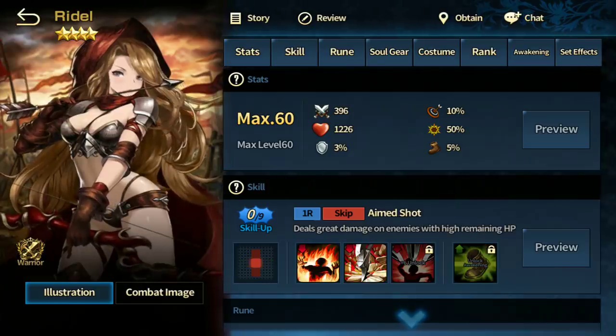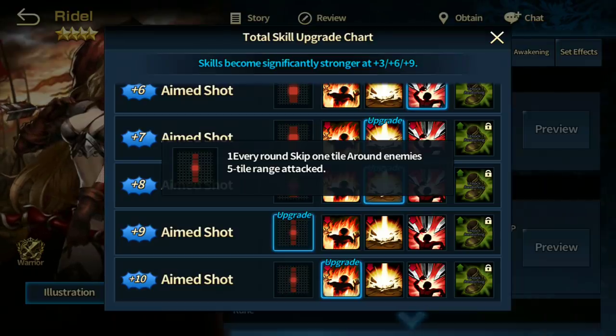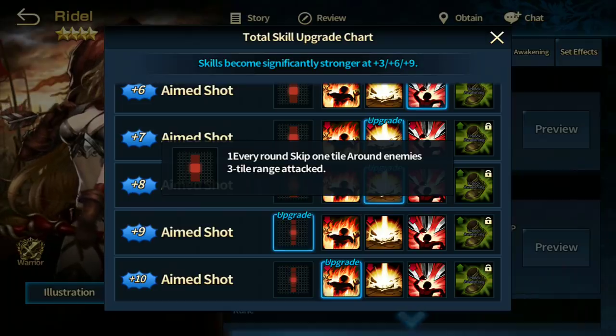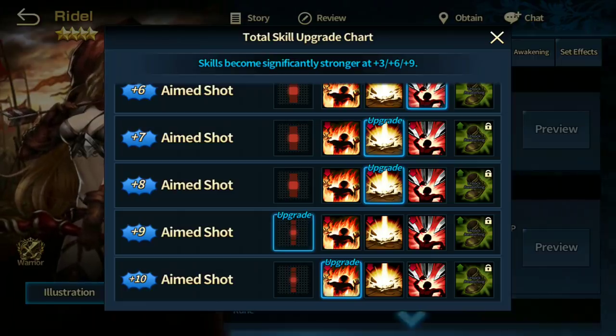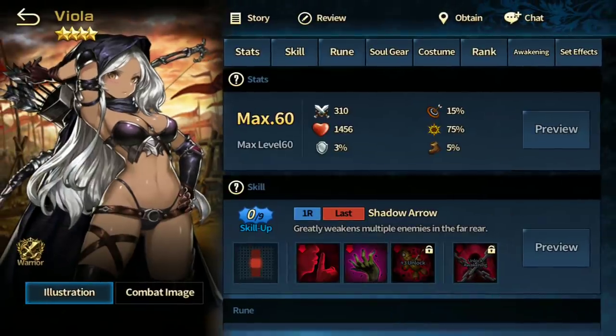Next up we have Riddle. If you plus nine her you get an incredible range, and the reason you need this range is because you can position her everywhere on the map — top or bottom. Without that range, at plus eight for example, she's forced to place in the middle row to hit at least three opponents. Riddle is outclassed by Viola, who is in every single way better because Viola can deal decomposition damage, so I wouldn't recommend investing in Riddle.